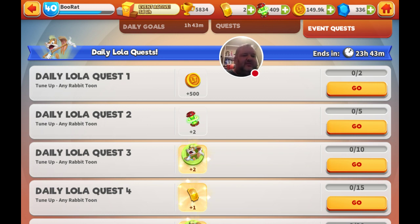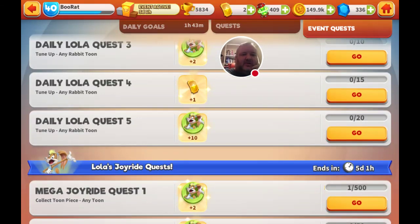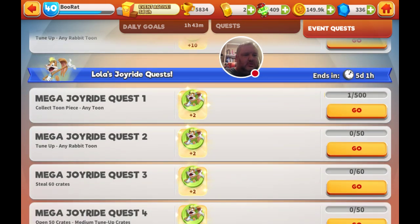If you tune up a rabbit character 10 times you get 2 Lola fragments, 15 times gets you a gold ticket, 20 times gets you 10 Lola fragments. Collect 500 tune pieces during this tournament and you get 2 Lola pieces. Tune up any rabbit tune 50 times gets you 2 whole pieces. Open 60 crates during the next five days gets you 2 more Lola fragments.